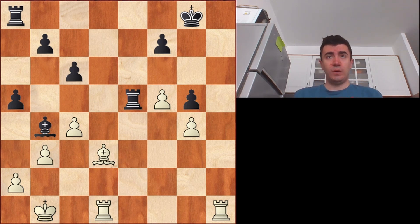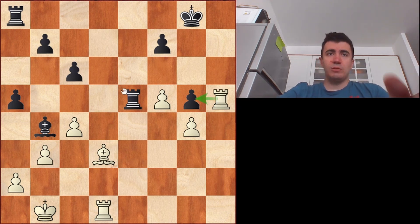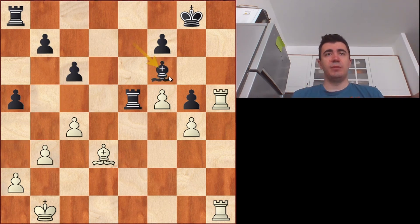It's white to move — what would you play here? If you try doubling the rooks by rook h5, attacking g5 at the same time, it wouldn't be so efficient because bishop comes back to e7, defends the pawn, and if you double it now, there's bishop f6, and this is a very good defensive setup by black.